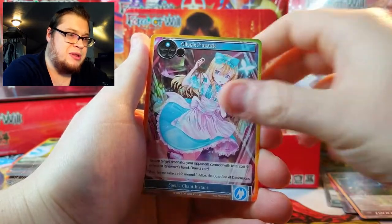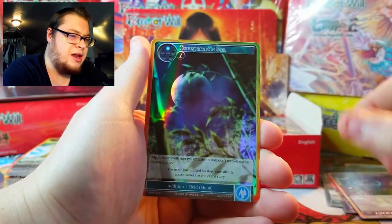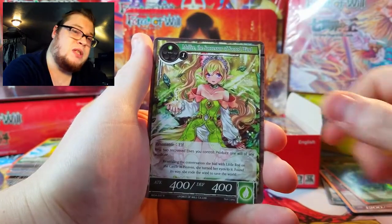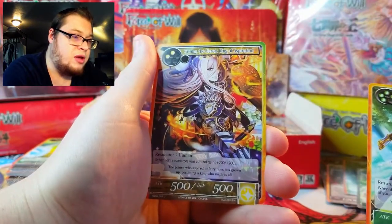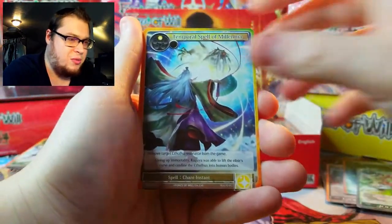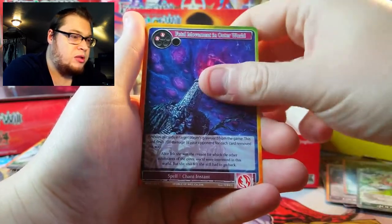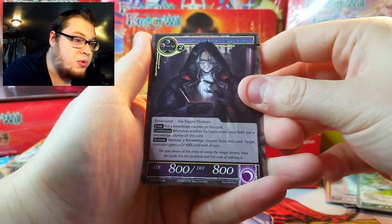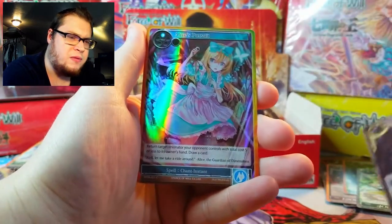I still have quite a few to open. There's our foil — just a common — and then we got Melfi's Successor of Sacred Wind, Hansel and Grim. Look at Grim — he looks different in this one too. Stunning artwork as always. Dark Pulse, Keeper of Magic Stones — that's a rare. Wait, that's a super rare but it's not a foil, so this spot might be for super rares.